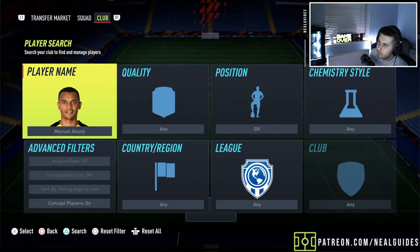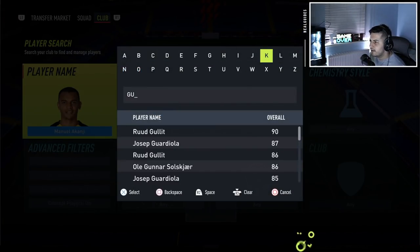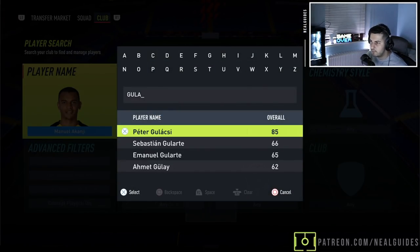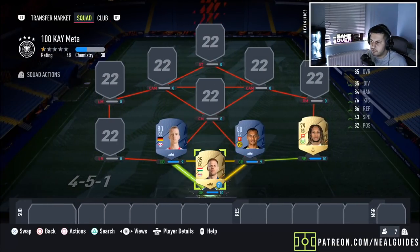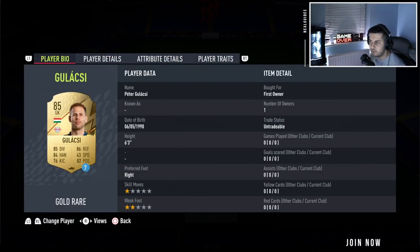For the goalkeeper, I would have gone with someone like Neuer, but the truth is he's just too expensive. So what we've done is gone with Golasky. You can go with other players as well — you could go with Berkey on the cheap if you haven't got the money. But Golasky, for the price of 5k, I think is really good. I'll show you how this gets full chemistry and how it lines up in the game for the formations.